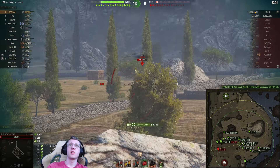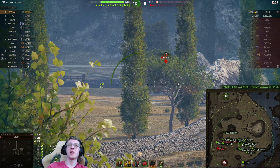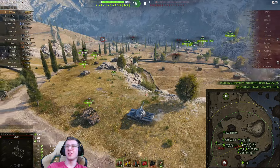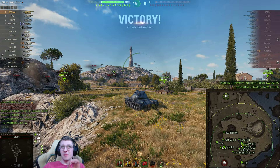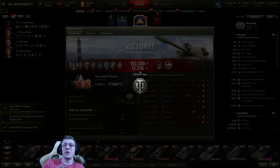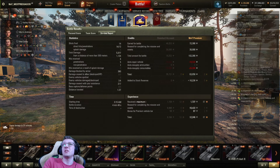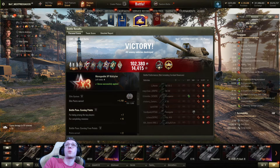The AMX keeps blocking me but we still get the shell out. The IS-3 misses me with his first shot — pretty lucky. We stay side on hoping he pokes, but instead we find the ELC right there and finish the game. We did over 5,000 damage. I played a little poorly — it's currently 3:20 in the morning — but that is the AE Phase 1. Great turret, fantastic gun. We didn't even fire a single gold round, and we earned 63,000 credits. It's a great, underrated battle pass vehicle.